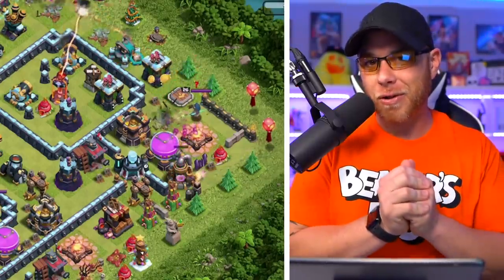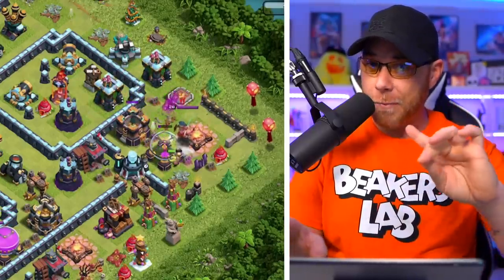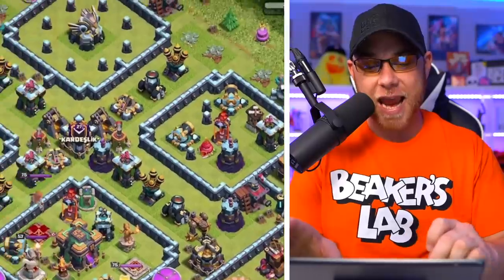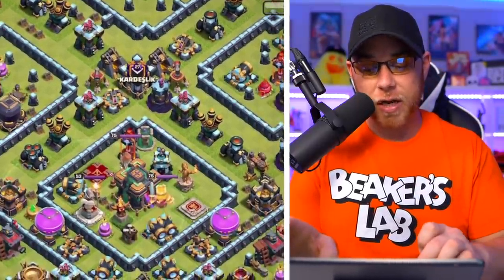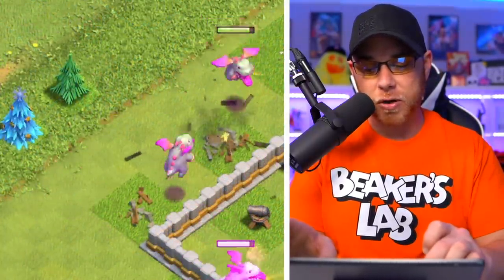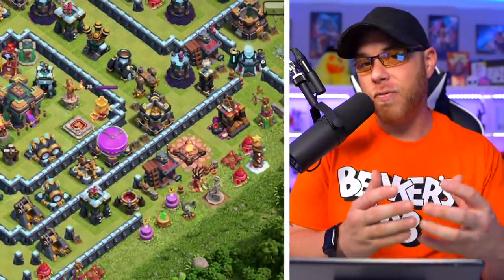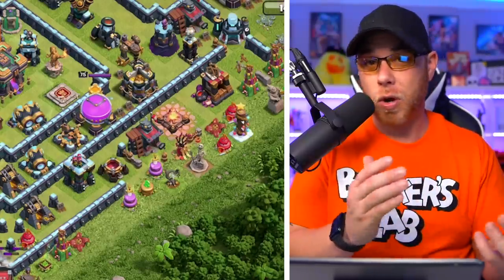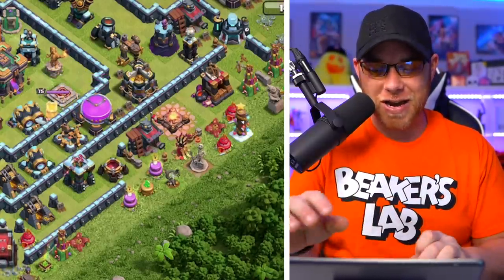I've also seen questions from players asking what I was using to steal all these resources. If you're town hall 11 and above, sneaky goblins is definitely your best option. Is it the most fun option? Not necessarily — it can get a little dry and boring to farm like this, even for myself. You can use baby dragons to farm, but they take a little longer to train than sneaky goblins. But all of it is better than the alternative, which is spending money. If you just want to war instead, then just gem your stuff, but that can get very expensive.